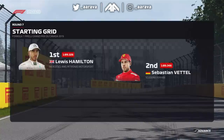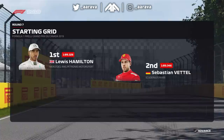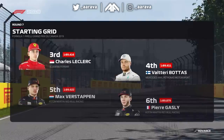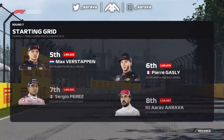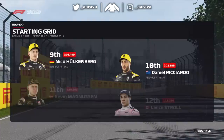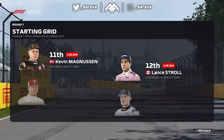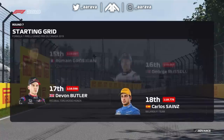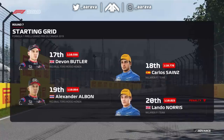An immense lap from Lewis Hamilton puts him on pole position, with Sebastian Vettel alongside. Looking down the rest of the grid: Leclerc, Bottas, Verstappen, Gasly, Perez, the Engineer, Hulkenberg, Ricciardo, Magnussen, Stroll, Raikkonen, Faber, Grosjean, Russell, Devin Butler, Sainz, Albon, and Lando Norris starts from the back of the grid.